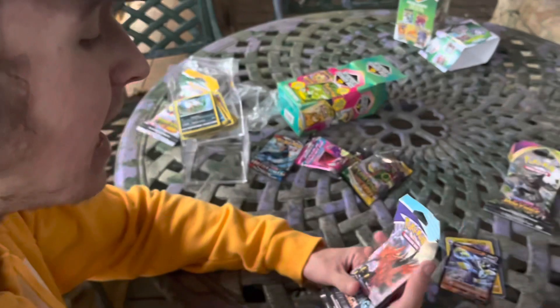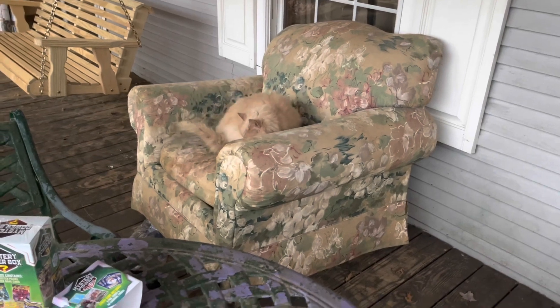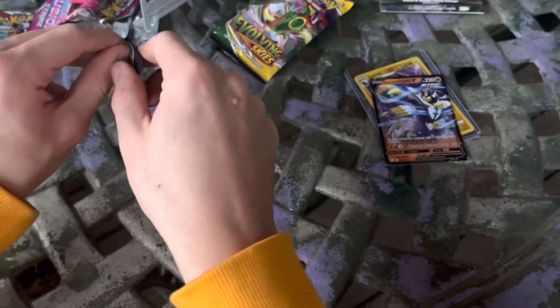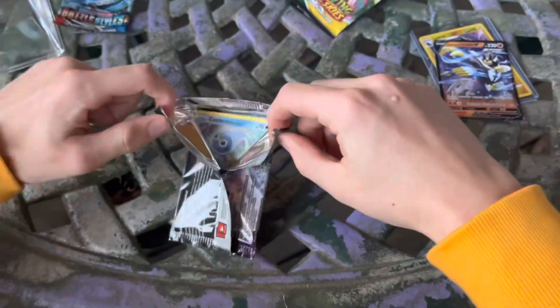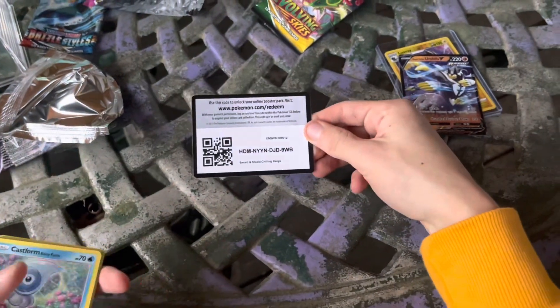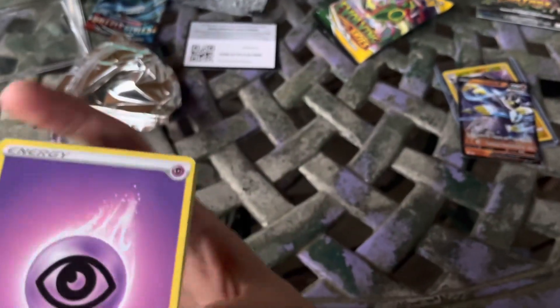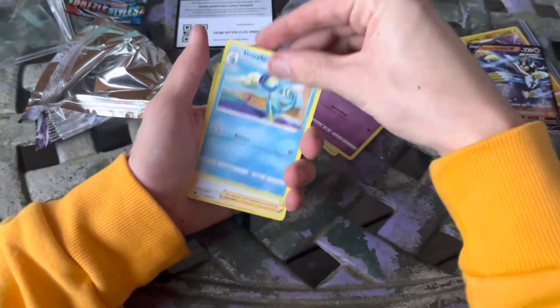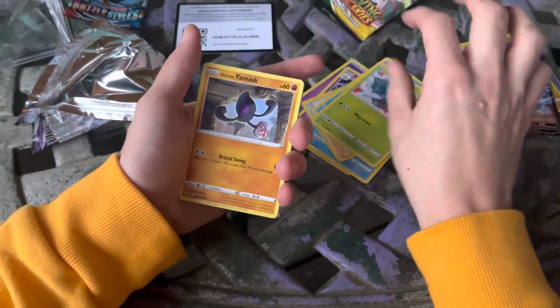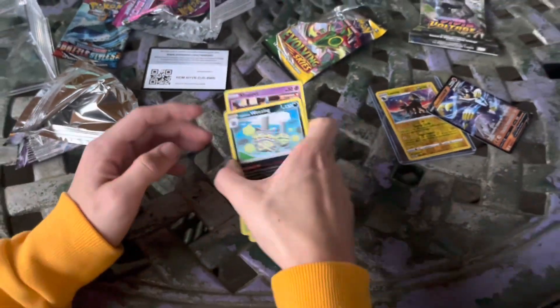Chilling Rain — can we get the Rainbow Rare Mr. Thompson card? That's the real question. I haven't opened a Chilling Rain pack in a while. Looks like we've got Calyrex on the front. There's the code for you guys — some people scroll around on YouTube looking for pack openings for code cards, so if you're one of those guys, you're in luck. Psychic Energy, Hattrem, Drizzile, Peony, Castform Rainy Form, Yamask, Koffing, Shuppet, Reverse Holo Hattrem, and another regular rare — Galarian Weezing. We are sucking today on these regular rares.